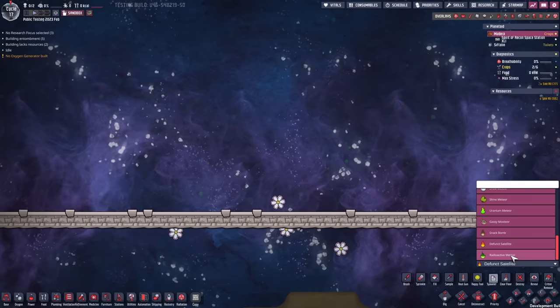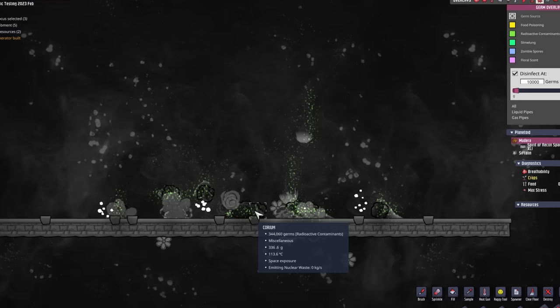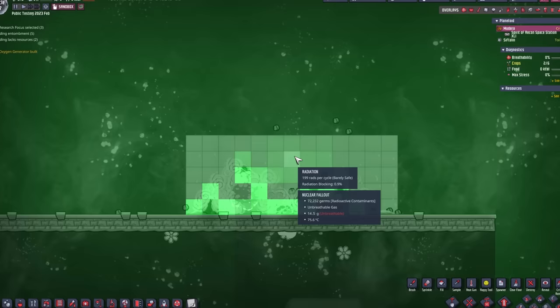The last one is the radioactive meteor, which is quite small and produces liquid nuclear waste and corium, as well as germs — a lot of nuclear fallout and radioactive contaminants. Nuclear fallout. Highly radioactive, as well as the germs it produces.